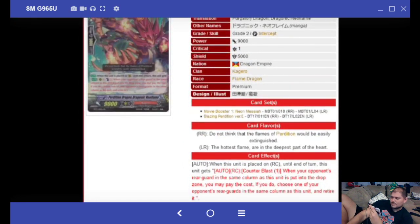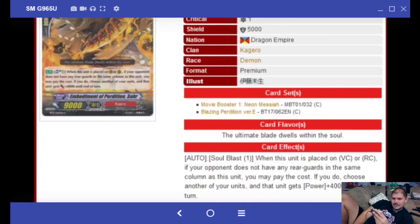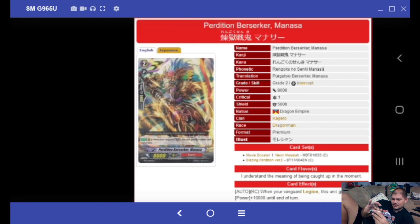Perdition Dragonite Teravive: when your opponent's rear guard in the same column is put into the drop zone and your Vanguard is Legion, gain 5,000 power — another magic number if you kill with Perdition Dragon, but it has to be in the same column, so he gets 14k. Perdition Dragon Dragonic Neofame: Counter Blast 1 when placed on rear guard circle; when a rear guard in the same column is put into the drop zone, choose another unit — pretty much kills an entire column if you do a Perdition or Berserk Dragon play. Game Studio kind of nerfed Perdition — most effects don't work unless you retire something. Embodiment of Perdition Sahair: Soul Blast 1 when placed, if your opponent has no rear guards, give a unit 4,000 power — basically nothing. Perdition Berserker Manasa: when your Vanguard Legions, gets 10,000 power — garbage.